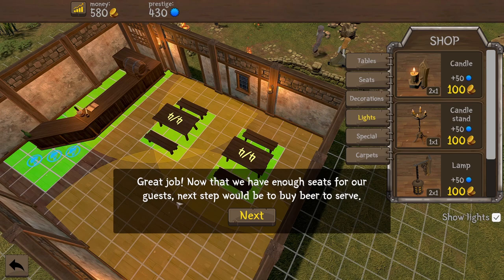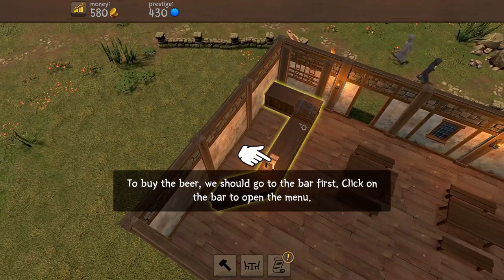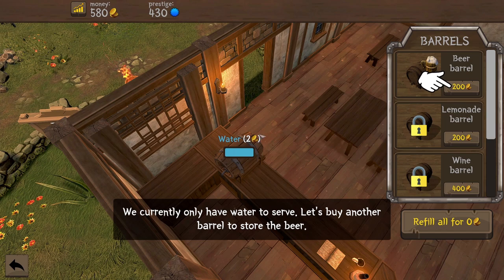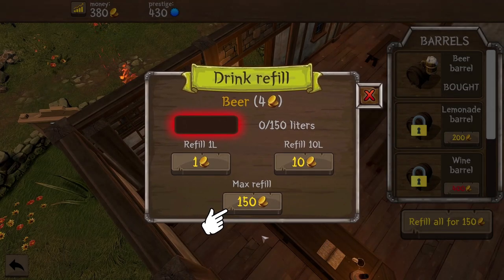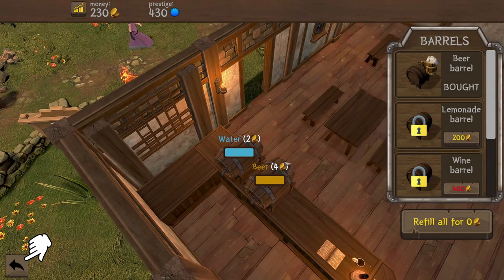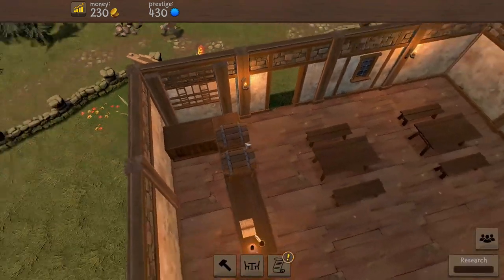At the moment it's telling us to get a beer barrel. 200 of our monies to buy it - relatively expensive, but okay. Then we have to fill it up, so we go into the barrel and press refill. We now have 150 litres of lovely beer, and for that we're charging four gold apiece. That seems fair enough. Now we have a place for people to sit, we have drinks to serve - the final thing missing is to hire the staff.